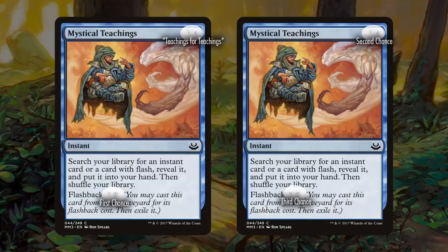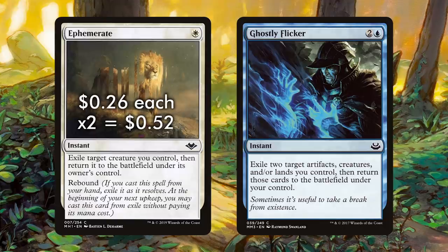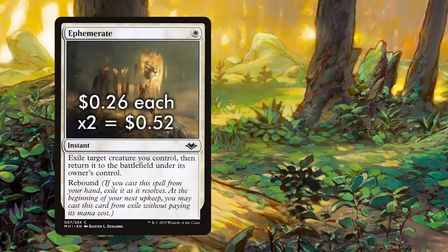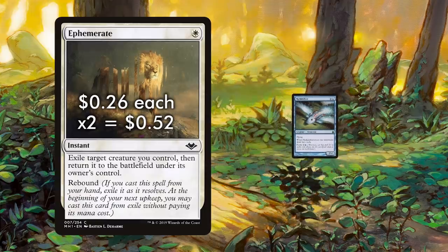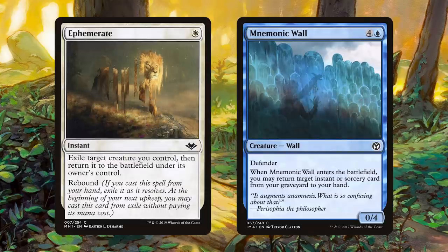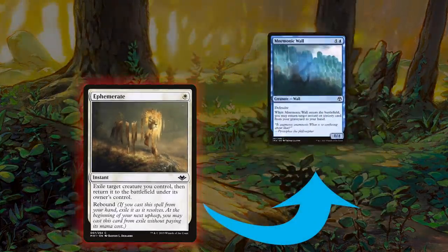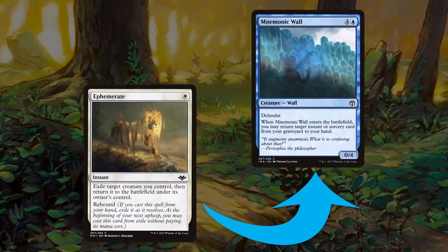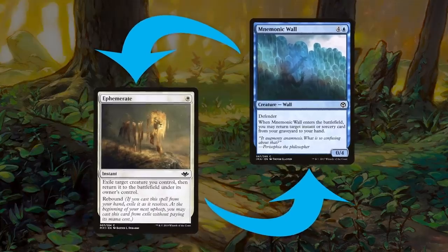If the coast looks clear, the cards you want to be looking for are either Ephemerate or Ghostly Flicker. Ephemerate, one of Wizards of the Coast's top five cards from Modern Horizons, lets you pay one mana and flicker one creature, rebounding the turn after. You play a value creature, use Ephemerate targeting it for extra value, and when Ephemerate rebounds you target Mnemonic Wall — a five-mana 0/4 wall that returns an instant or sorcery from your graveyard. This creates a slow loop: Ephemerate fully resolves, exiling the wall and returning it, then Mnemonic Wall's trigger lets you return Ephemerate to your hand.